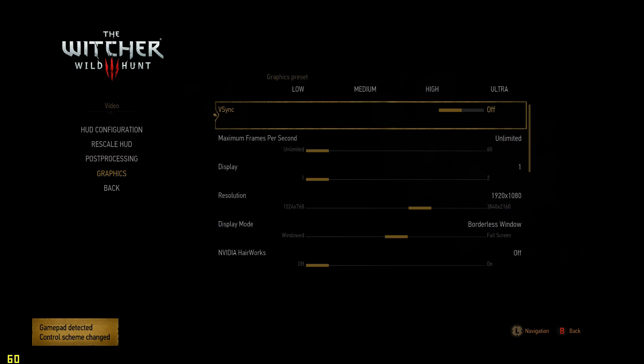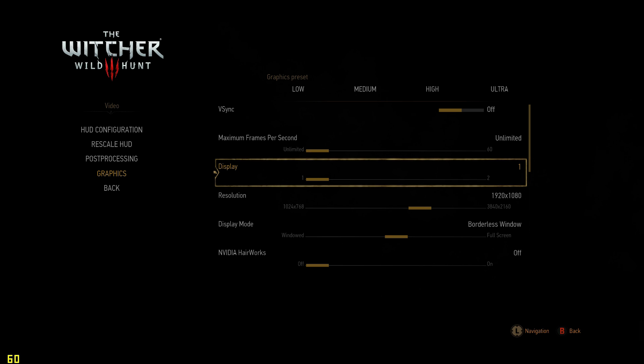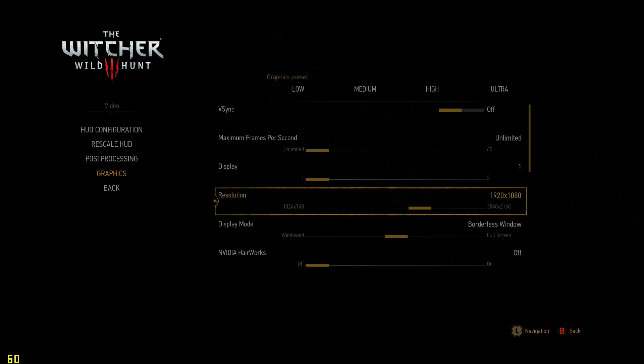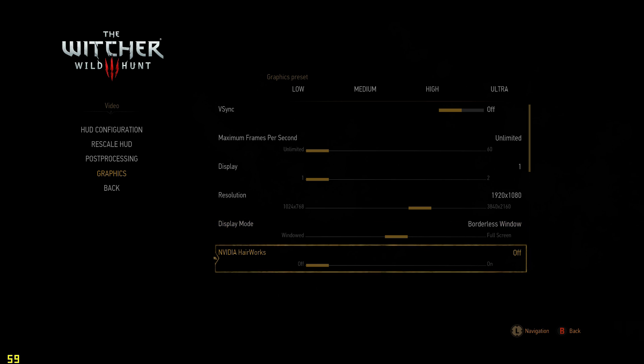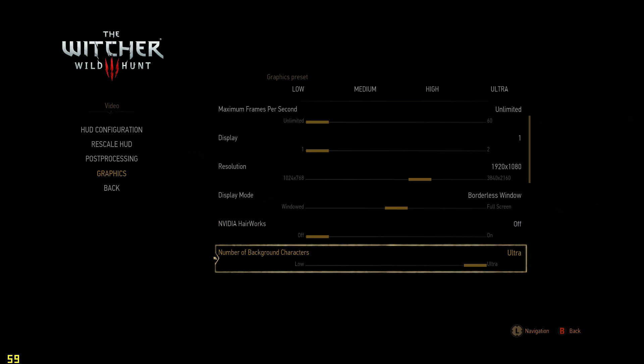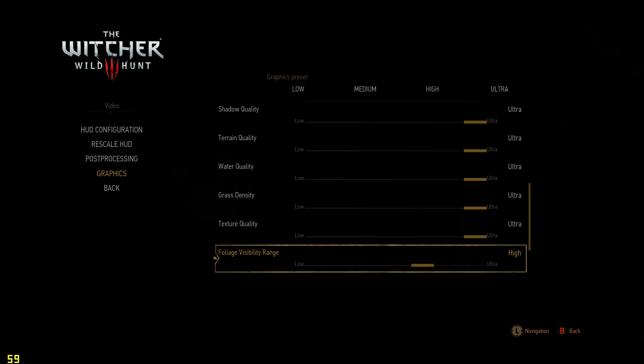And then the actual graphics options here. FreeSync corner off, you can actually set a maximum frame rate of 30, 60, or unlimited. You can choose your display; it goes all the way up to 4K — that's with DSR. Defaults to borderless window, which seems to be fine. Hairworks I will show the effects of in a minute; I've got this off for the moment. Everything else is at Ultra, and foliage range I've got down to High — I'll turn that up to Ultra for a second.